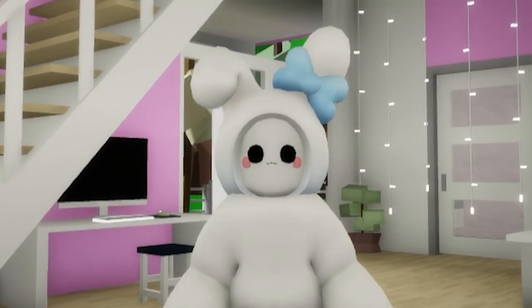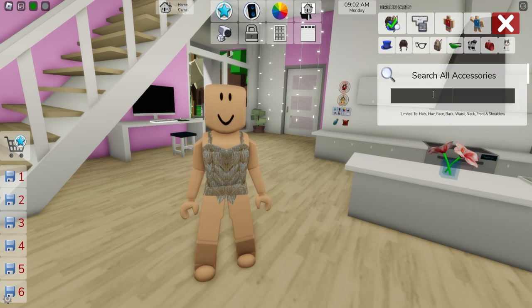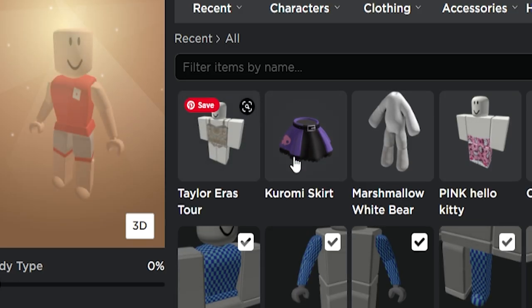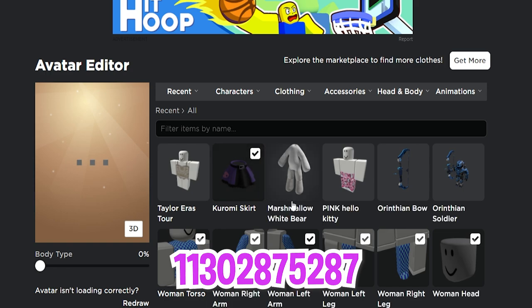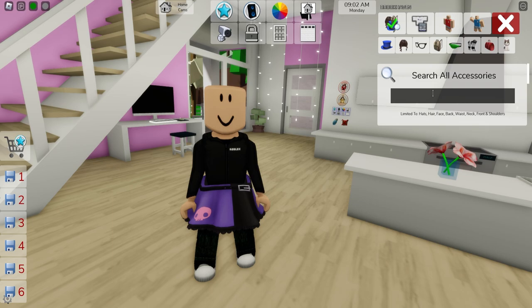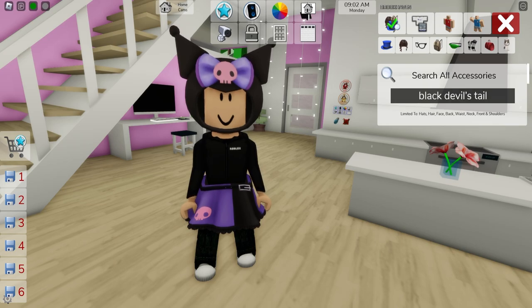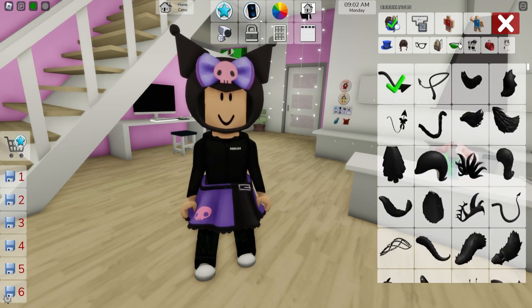Now let's try to make one of the other Hello Kitty favorite characters. Let's bring back our girl avatar and then go to Roblox and buy this Kuromi skirt with code 1130-287-5287. Back on Brookhaven, open the accessories tab to look, select and upload this cute Kuromi hat into our avatar. Then let's also look for the black devil's tail and select it to place it on our figure's back.